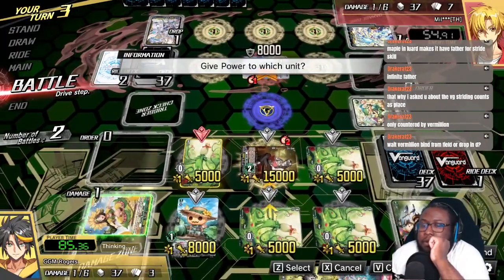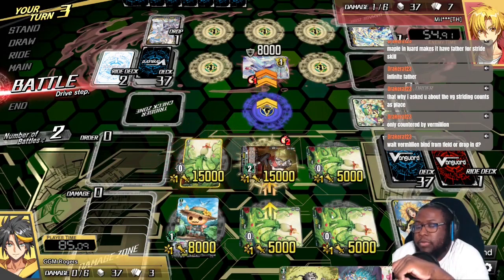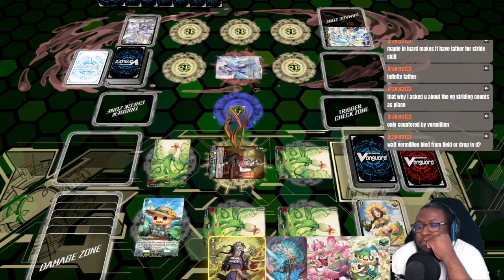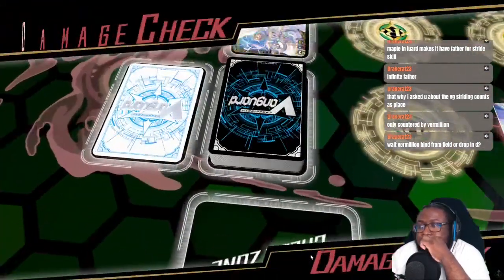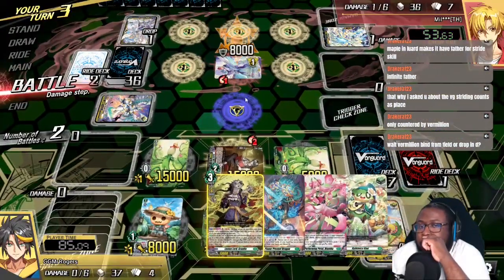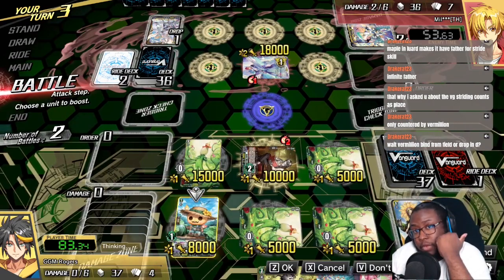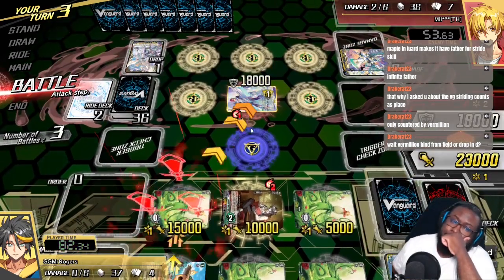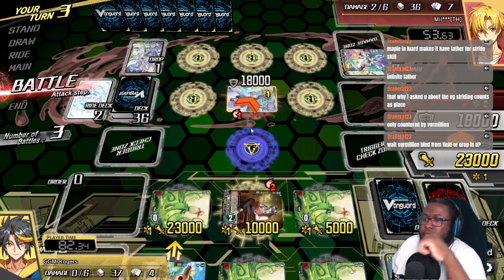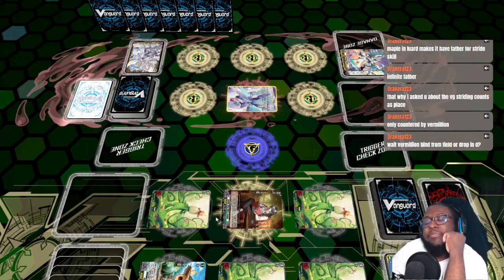Get this crit — power goes here — that now hits for 23. So you need to guard with 20k shield to stop it. Very aggressive turn for us. Now they can guard with 15k, which makes them 33, or they can guard with 10k shield.